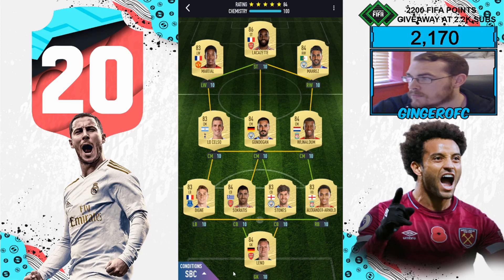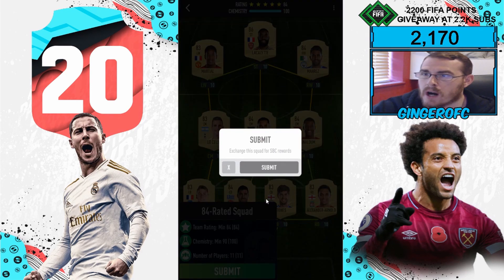Conditions: team rating 84, chemistry minimum 90, 11 players. In goal I've got Leno. My right back is Trent Alexander-Arnold. My two centre backs are Stones and Socrates. My left back is Digny. My three centre midfielders are Van Dijk, Gundogan, and Lo Celso. My right winger is Mahrez, striker is Lacazette, and left wing is Martial.